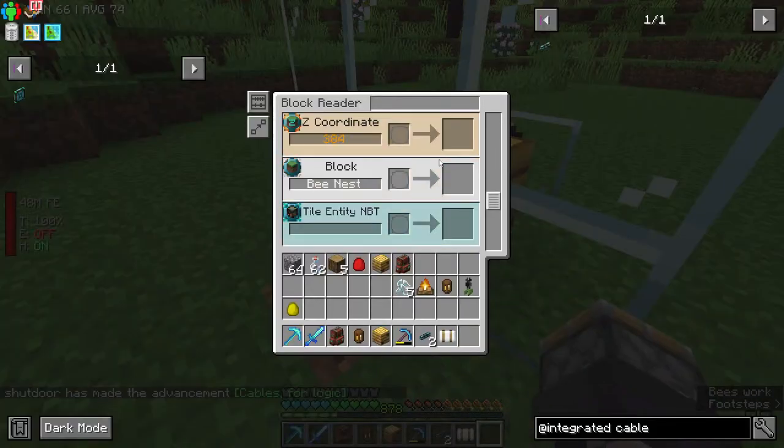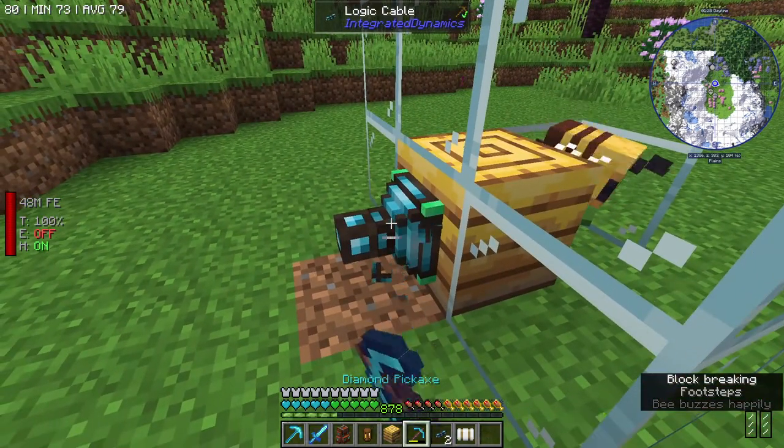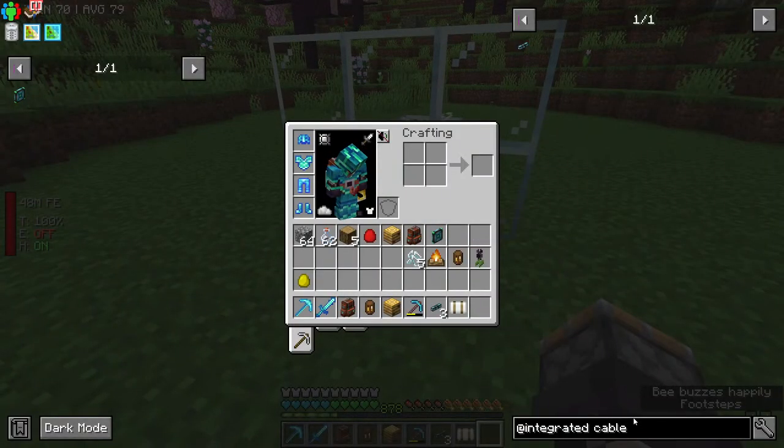I need to attach a cable to this, don't I? I forget it doesn't become an actual clickable entity until you do that. I was just curious what we can see with this. It doesn't look like it can see anything on that at least. Huh. I thought the block reader was what I was thinking of, but it didn't read basically anything from what I saw.